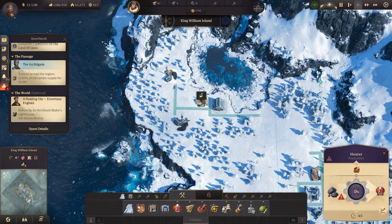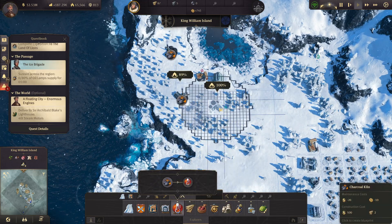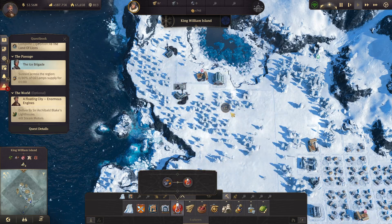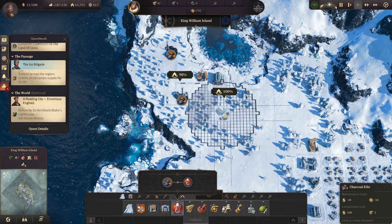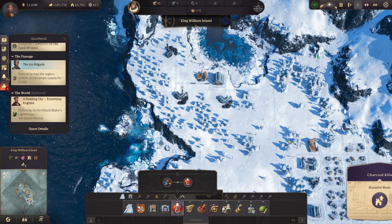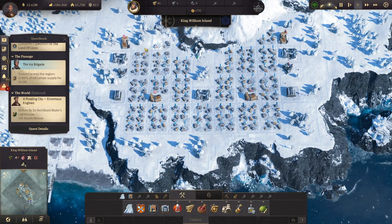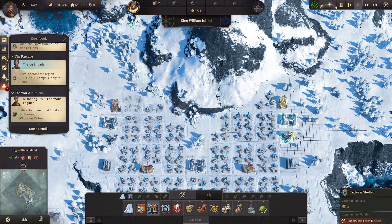Maybe we can have like one more charcoal, maybe like here. We can actually keep them pretty close together. There's a road here - that's why I can't build there. Whoopsies. There we go - 98. So now I've got three here coming in. That'll at least keep the supply a little more consistent. Maybe I don't need so many heaters here, but then again I could just build some more houses to make it more worth it.